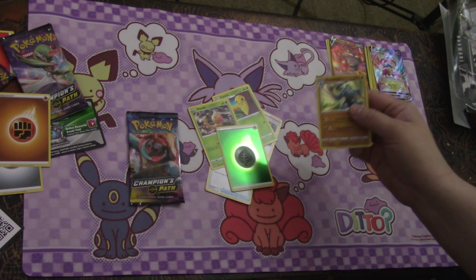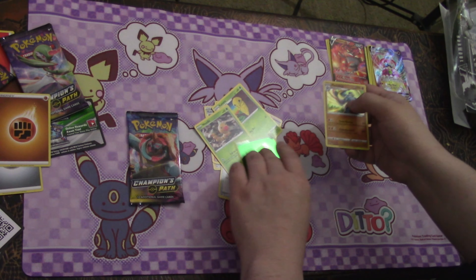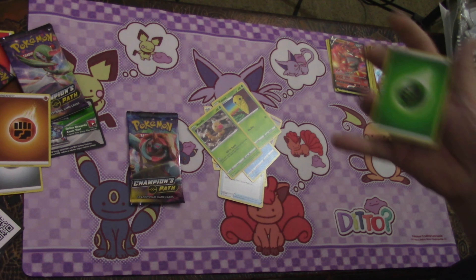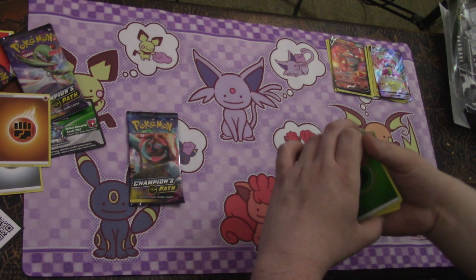Carvanha again, Kakuna, Weedle — and ooh, look at that, that is a very nice holographic energy card. Okay, is this a secret or something? What is the number on this? It's not a numbered card, it's just a holographic energy. That's still pretty cool — we like that.